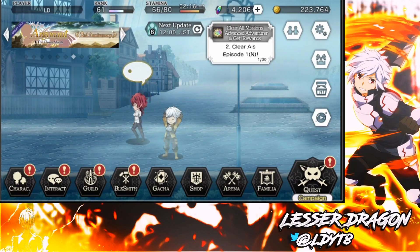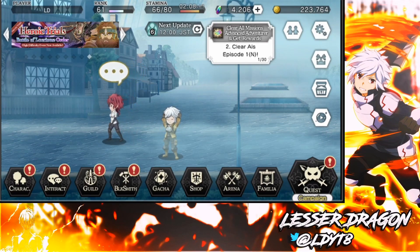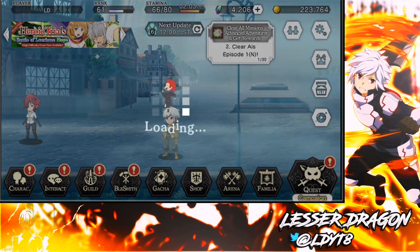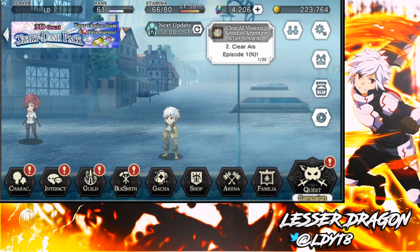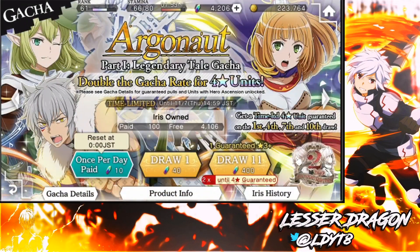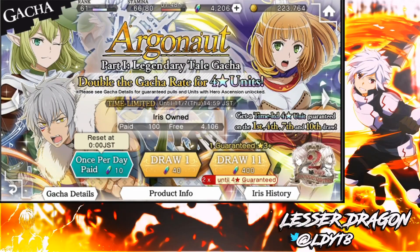So I logged in, obviously you get your iris for the login bonus and pre-registration rewards, then you collect your bells and hestias from the present box. My present box is empty because I've collected everything already. After that I went to the gacha area and did the first step of both argonaut banners because they were guaranteed four stars — I recommended that in my first summon guide tutorial.